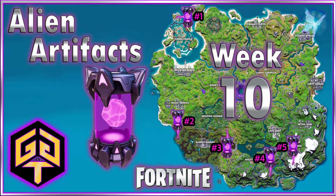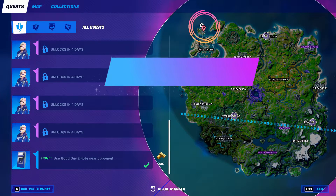What's up bros, game time! We're looking at the alien artifacts in week 10 of Fortnite Season 7. We've got five alien artifact drops this week.